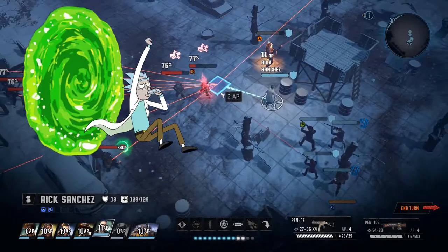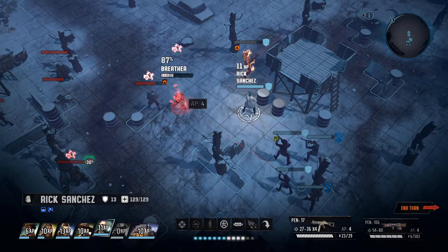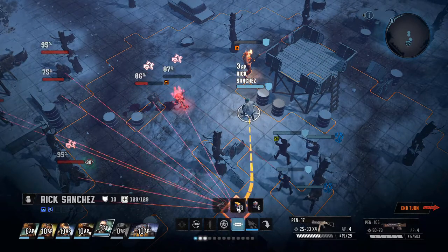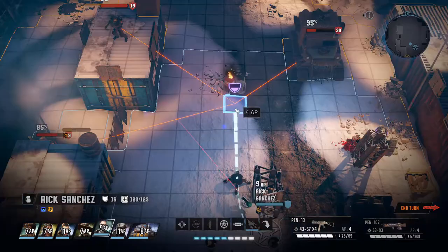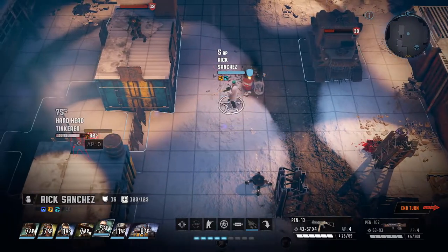Today we'll be looking at the Rick Sanchez build. He asked us for help to find parts to fix his portal gun right after he called us idiots because we didn't have the parts he needed. So we geared that crazy drunk right up and put him to work. Rick Sanchez specializes in weird science, mechanics, nerd stuff, and assault training, mainly submachine guns. The synergy between the perks in these trees allows energy driven submachine guns to really shine.